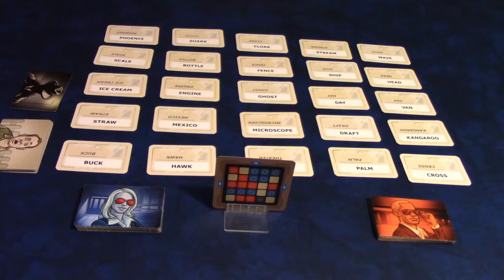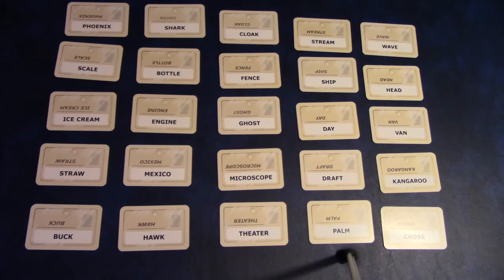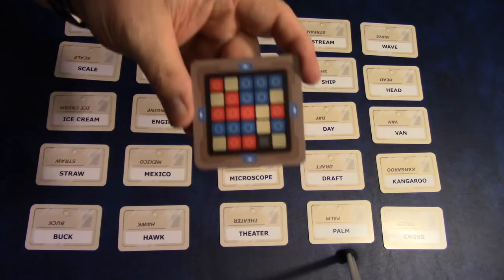Let's take a closer look at these cards and explain how it's played. The cards are just a random assortment of one-word clues. As a clue giver, it is your job to get your teammates to guess the words associated with your team.